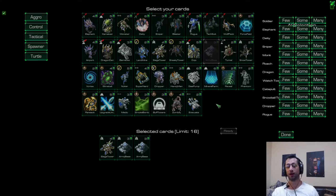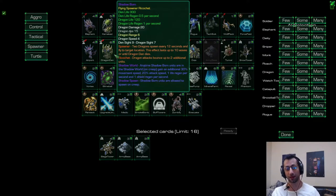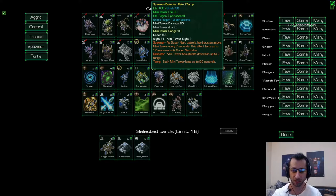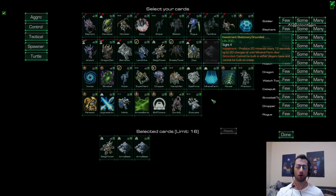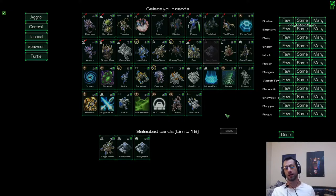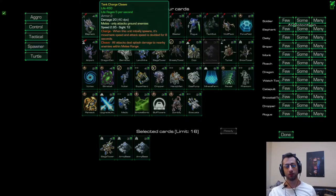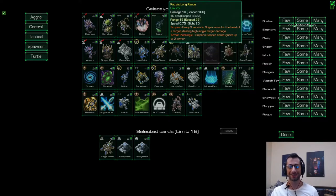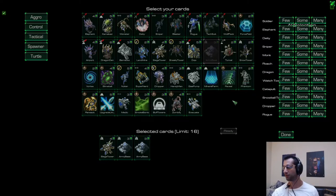Looking at the different mechanics: you have investments like the gas pump, investment units like mineral farm, and efficient units like the dojo pumping out monks, the barracks pumping out soldiers, the dragon pumping out flying dragons, the airport pumping out flying jets, and the super nerd pumping out turds — which are kamikaze and all explode, an efficient way of sending bombs to a location. Then you have immediately high-value units like the elephant, which charges and costs one but gives you six immediately. The rogue, sniper, and towers all have different ways of getting value — that's what I designed this game around.